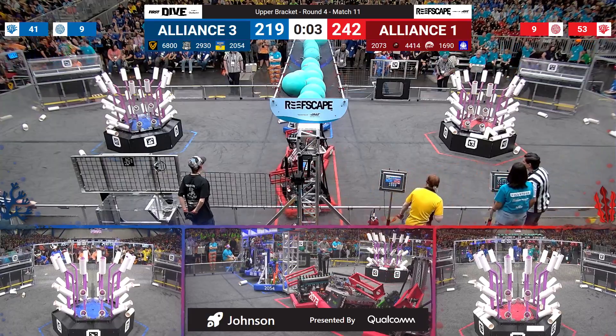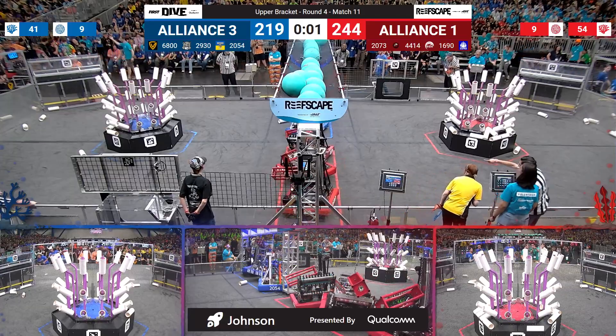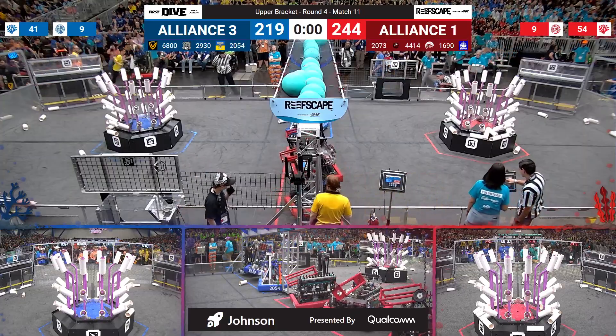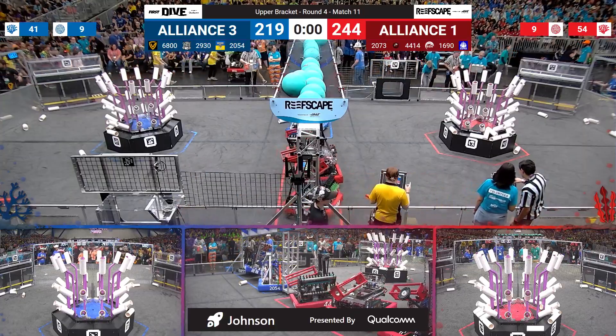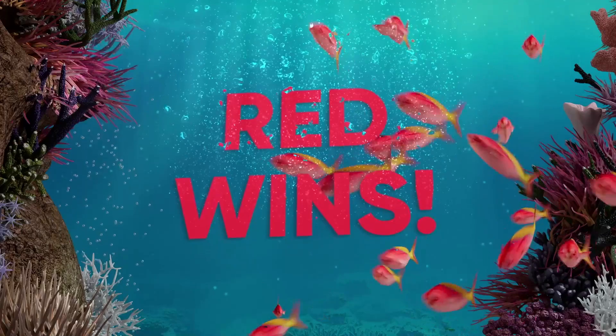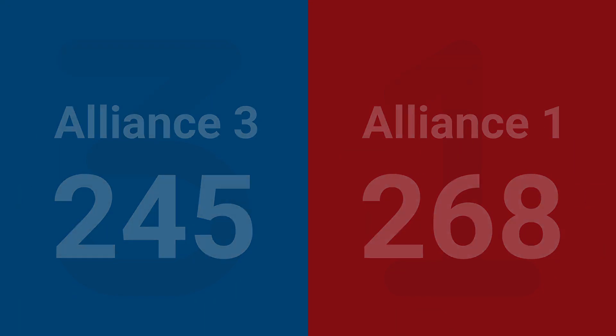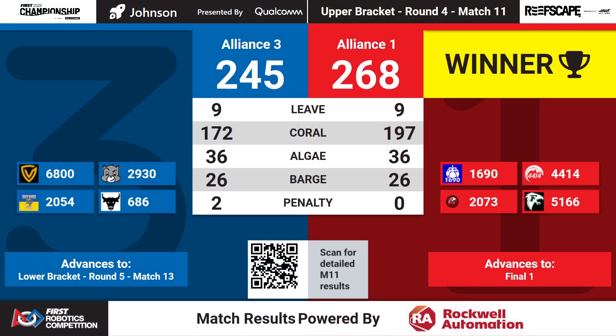We're looking at three robots trying to get off the ground on both sides of the field. As time expires, we get a look at those deep cages. Alliance 1 takes that win here on the Johnson Division, 268 to 245. Alliance 1 with the victory — they are our first lock in the finals on the Johnson Division presented by Qualcomm here at the championship.